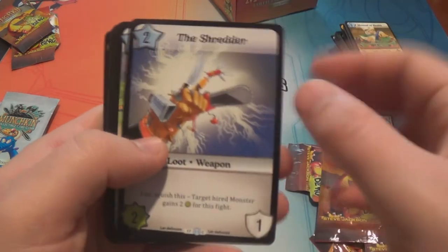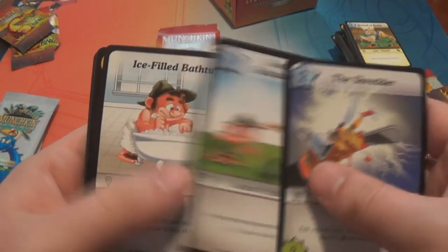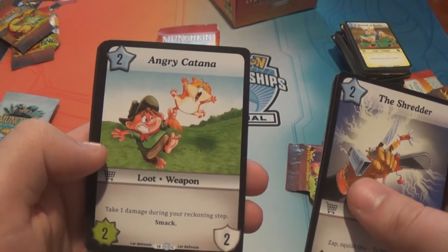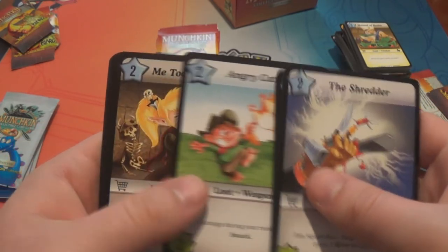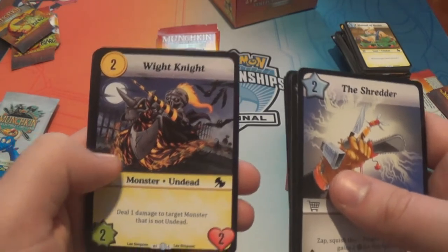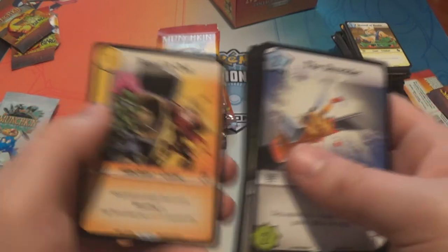We have The Shredder. Beast Be Gone. Scepter of Schadenfreude. Ice-Filled Bathtub. Prophet Prophet. Angry Katana. Me Too Medallion. Second Aid Kit. White Knight. Surreptitious Scythe. Savannah Lion. And Bleed It Out.